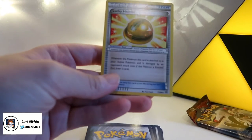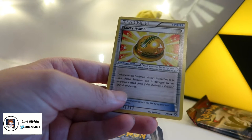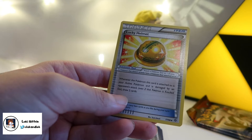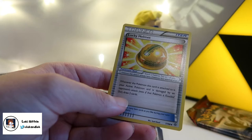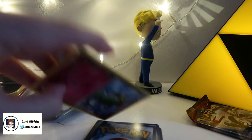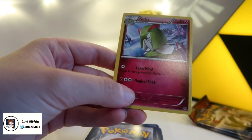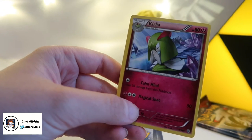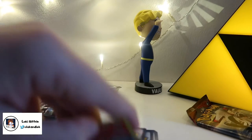We've got Lucky Helmet — I wonder what this does. Whenever the Pokemon this card is attached to is your active Pokemon and is damaged by an opponent's attack, even if that Pokemon is knocked out, draw two cards. Okay, I'll draw two cards. Corsola — that one's ours. Remoraid — really nice one, one of my favourite Pokemon.